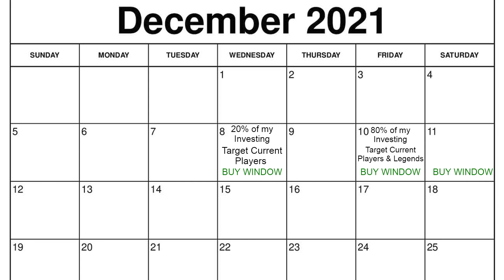So Wednesday I'm only doing about 20% of my investing, targeting more current day players because we know Zero Chill Part 1 will more likely feature a Davante Adams, a Dalvin Cook, a Justin Jefferson. Friday is going to be 80% of our investing, and we're going to be targeting cards that didn't get upgrades but are still due, but more so targeting our Legends, our Campus Heroes, and our Ultimate Kickoff cards.